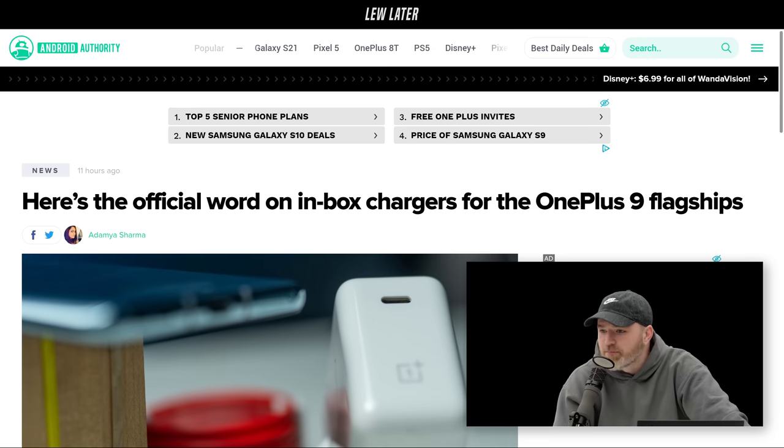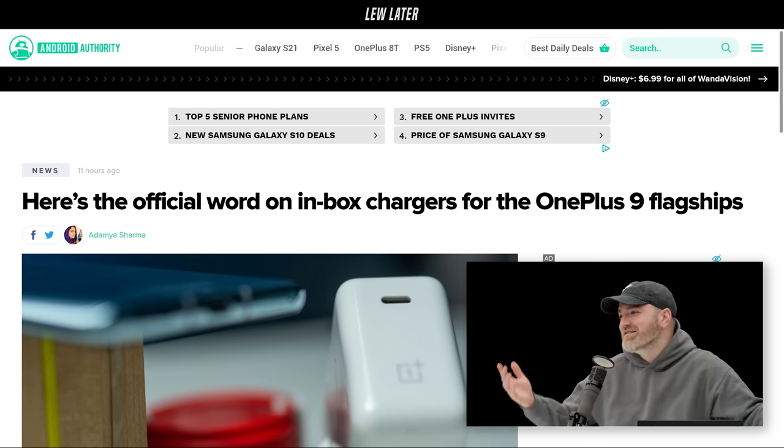One more OnePlus item: official word that there will be chargers in the box for OnePlus 9 flagships. The fact that you need to say that nowadays is funny, but that's 2021 — Apple dropped it, Samsung dropped it. OnePlus and others have made a big deal of charge speeds in the past — OPPO has done similar things advertising 45W, 55W, 65W charge speeds. It's hard to advertise incredible charge speeds if you don't include the charger.